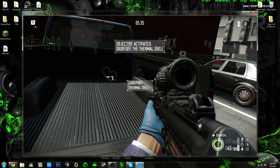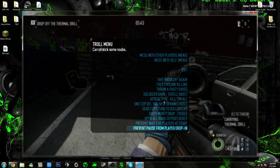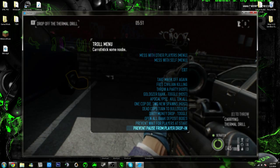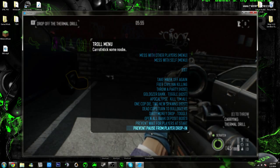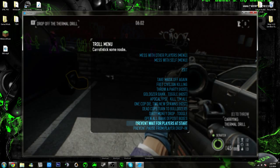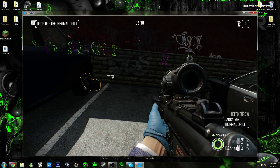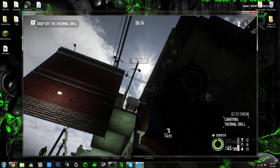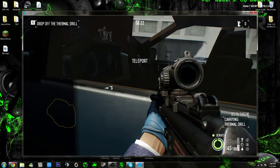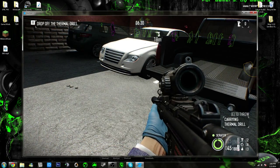On Fire Starter, these bags are going to be around three million a pop. Numpad 4 is your troll menu — you'll really want to use this a lot. 'Prevent pause from player drop-in' stops the pause screen from showing when players join, so they'll just automatically spawn on top of you. 'Open all bank deposits' — if you just heard that click, all the bank deposits just opened. As you can see, they're all open and I haven't even been in there yet. Note: if you take the thermal drill in there, it can sometimes glitch out and the thermal drill won't work on the vault.